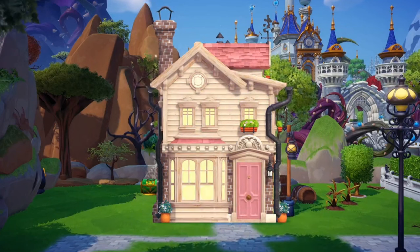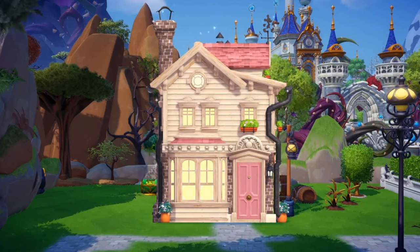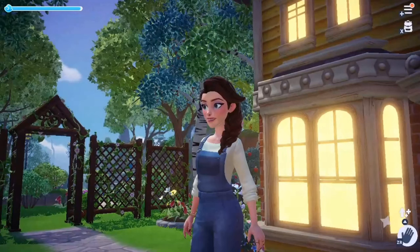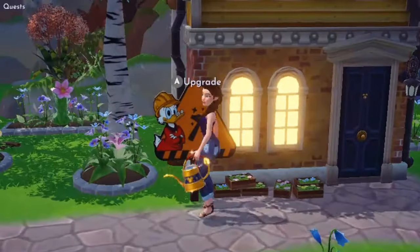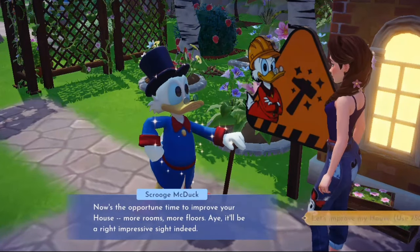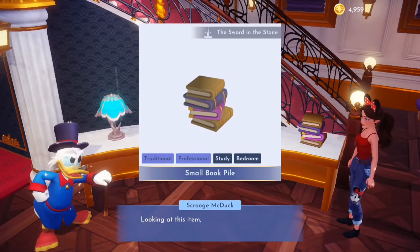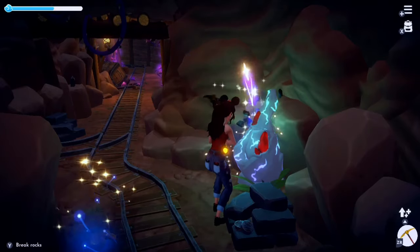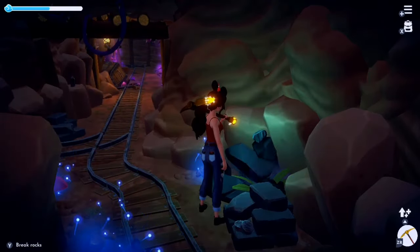We've all seen the new promotional images with the colored houses where you can pick your color instead of the standard yellow one. I was looking at my house trying to decide what color I'd pick, and I noticed I still have a big orange construction sign from Scrooge in front of it. I went to update my house and it cost 75,000 coins — which, if you're like me, even 6,000 coins for a shop item feels like a grind. I definitely didn't have that 75,000, so I had to go get it.